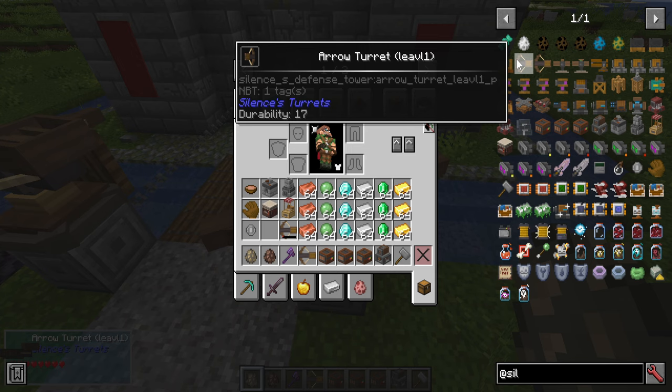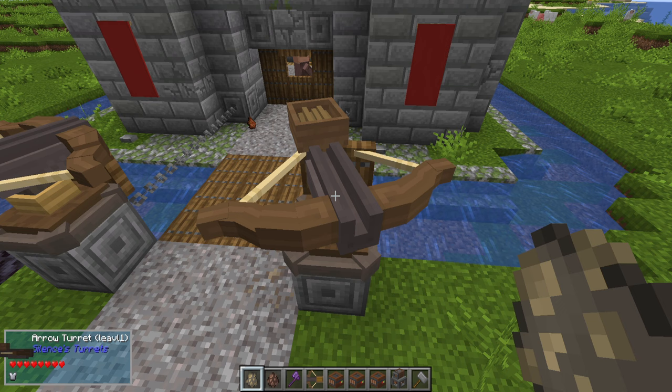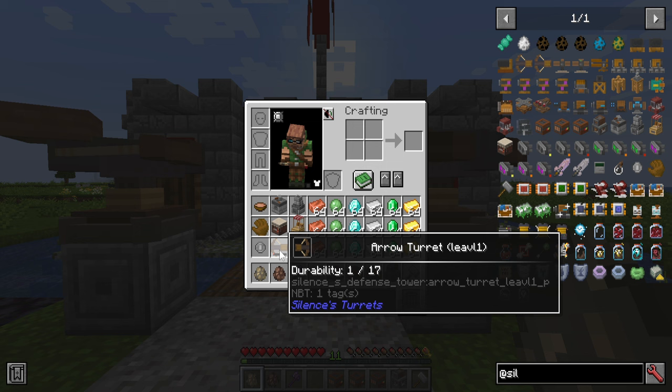As you level these things up — because there's an arrow turret level one and an arrow turret level two, which just requires an upgrade to the drive core — it basically gives you a benefit on the amount of health and or armor that it might have. I'll show you how to do those shortly.